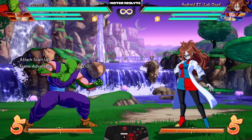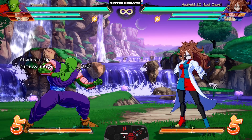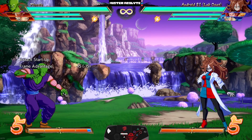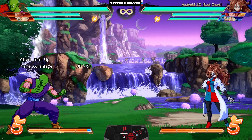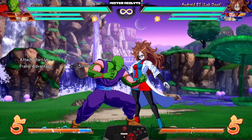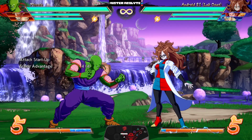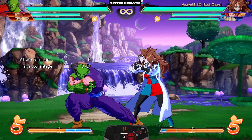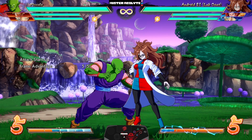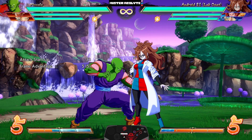Piccolo got some very interesting changes — as usual, his changes are among the funniest. First of all, his S command grab now has armor partway through the animation. With 21 set here to mash after I press a button, you will literally grab them through their button if they try to mash — needless to say, this is going to do a lot for his block string game.